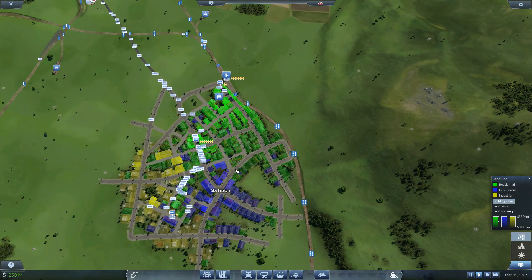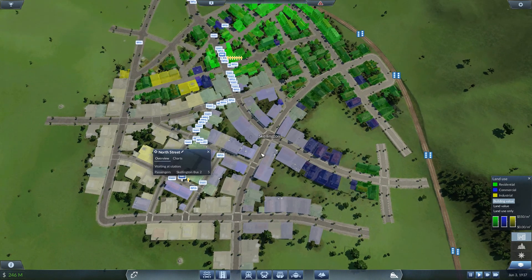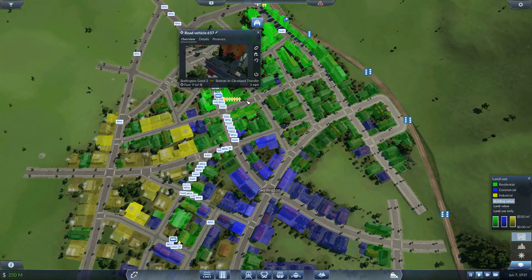I knew these things from Train Fever — I definitely planned all this stuff around those things back then. But this game's quite a bit different. Over here, all of our trucks are going to North Street. What a mess. We definitely should pull these trucks away from there.